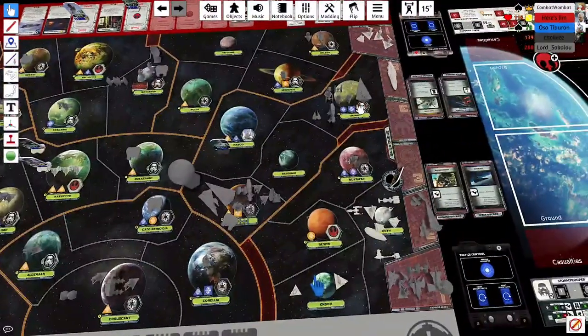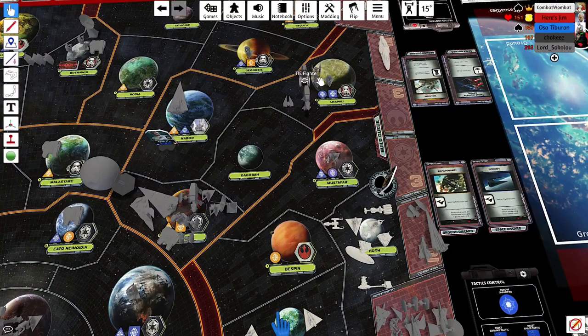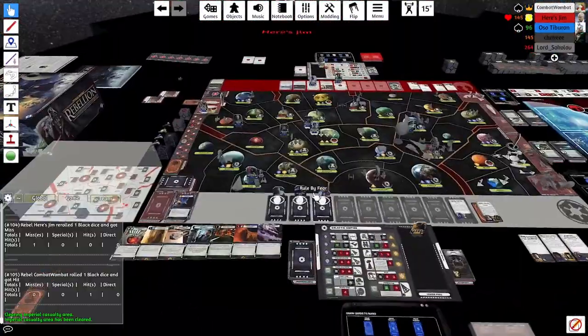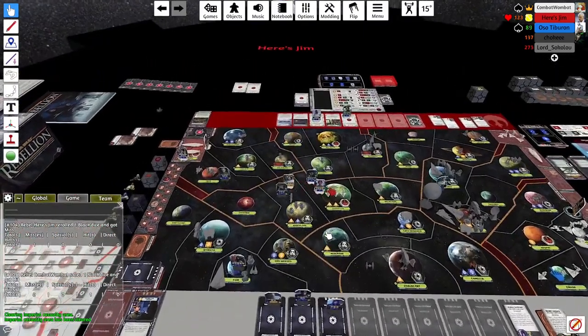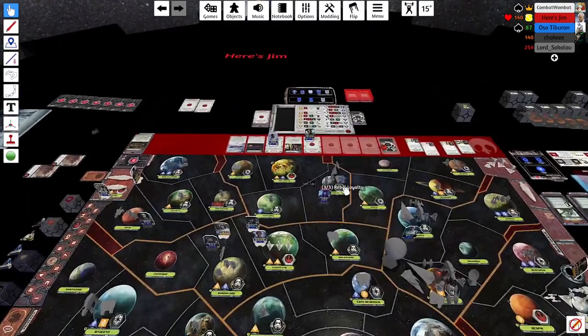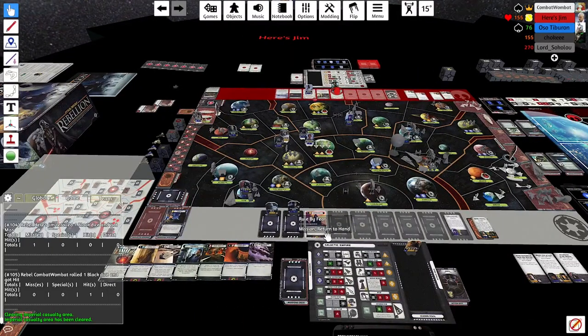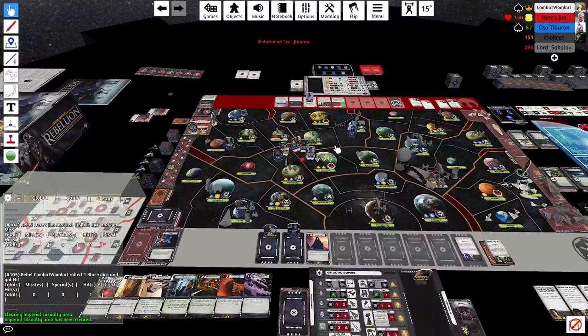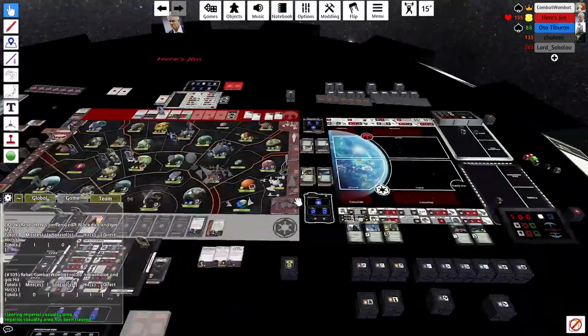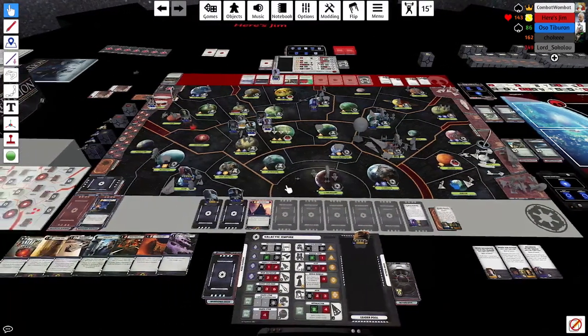Krennic moves the Star Destroyer to Naboo, trying to centralize it to protect against Plant False Leads. I debate moving my other fleet down to Bespin — probably better to leave the Death Star and move the fleet to Bespin. I go ahead and build Alliance up in Bothawui, hedging against Support of the Hutts. Akbar could be on Build Alliance. Then Jinn and Leia attempt a Sabotage in Mandalore, and I try to block with Vader.